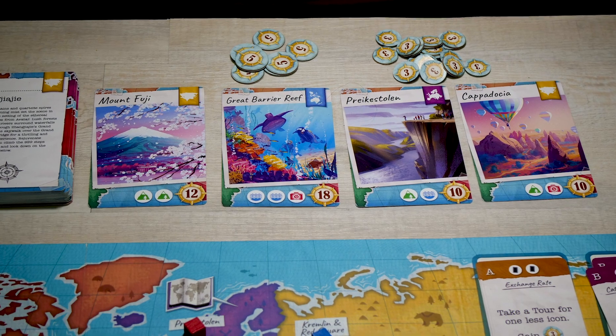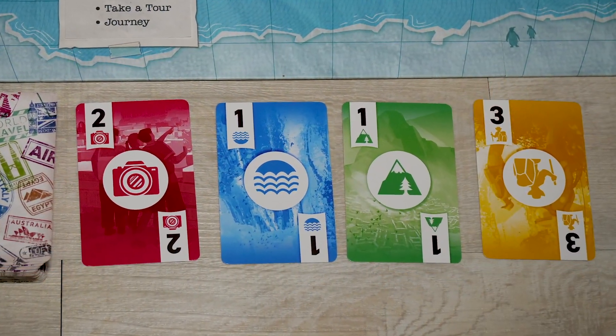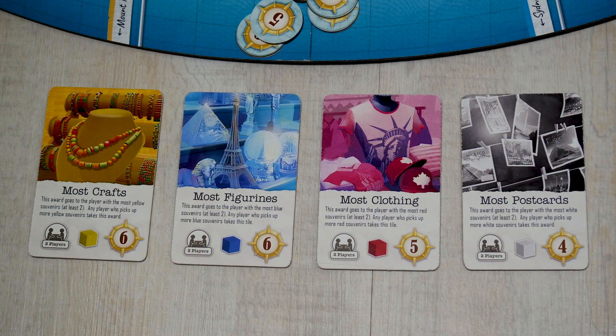The destination cards will be shuffled and the top four turned face-up. The same goes for the Trek card deck. There will also be four souvenir tiles face-up. However, these are never replenished.